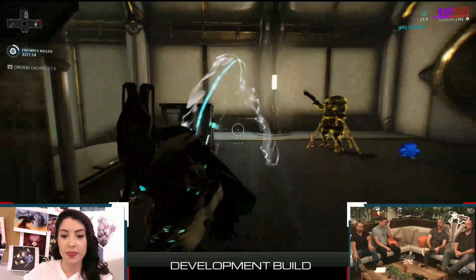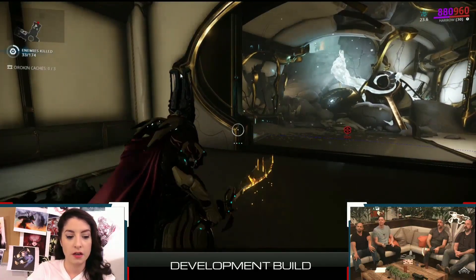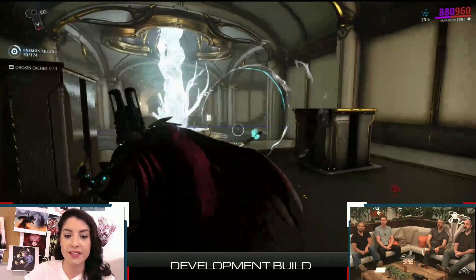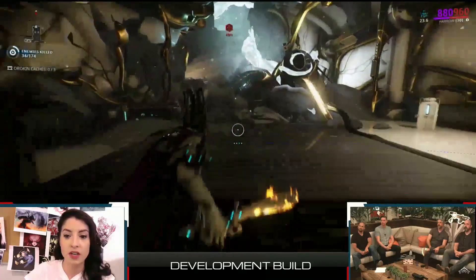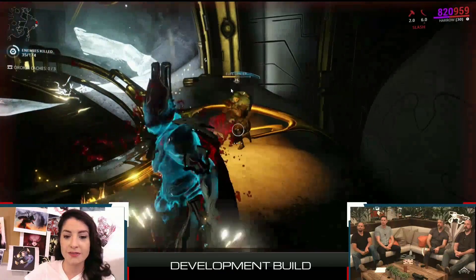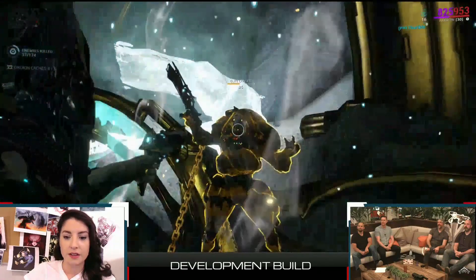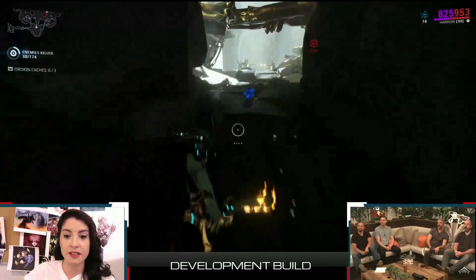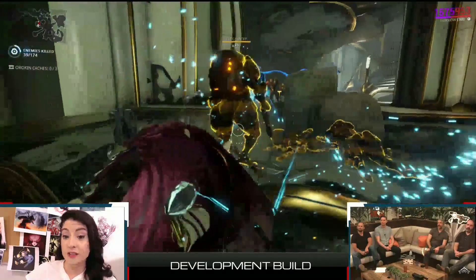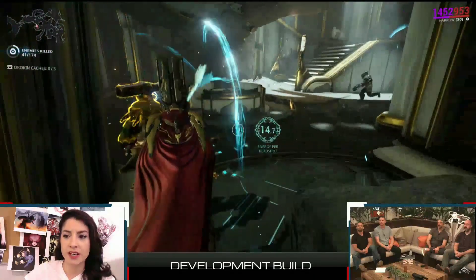Your teammates will also get energy after you kill an enemy with a headshot. The fourth ability creates an invulnerability period, and all damage received during that period converts into bonuses at the very end. This frame is really interesting — we've never seen this type of synergizing ability set before, except maybe Nidus with his stacking system.